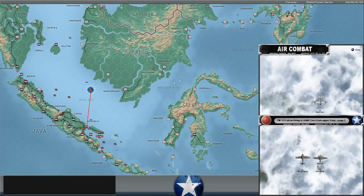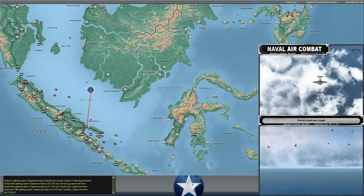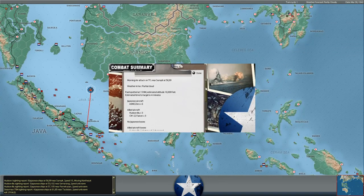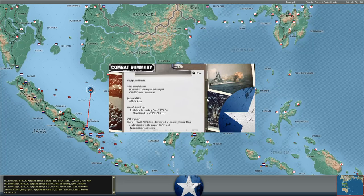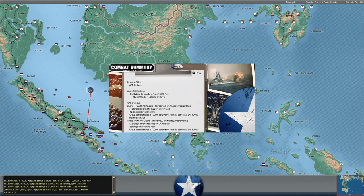We've got some Hudsons and Falcons coming in on a task force in the Java Sea. They've got six Zeros providing cover. That group got completely shot to pieces - one Hudson made it through the screen of fighters, dropped its bombs, and did no damage. We lost one Hudson destroyed, one Falcon, and one Hudson damaged. These fighters are from the Shoho, which matches with what we've seen of the mini Kidu Butai operating in the Java Sea.